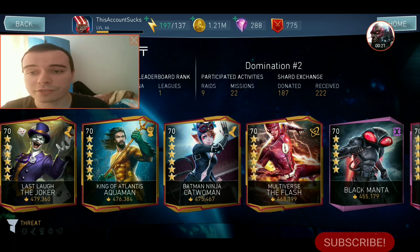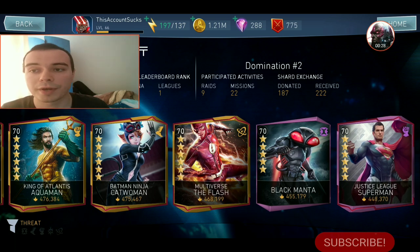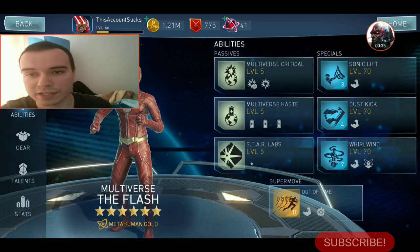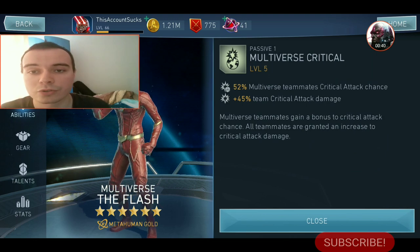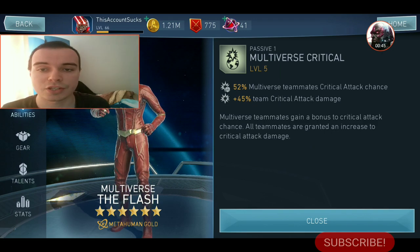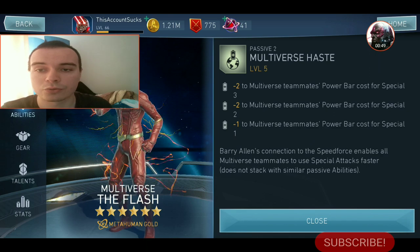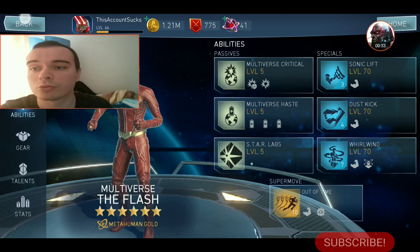So first of all, let's talk about what a support character is. A support character is a character that has a passive or something that will benefit his entire team. For example, there's Multiverse The Flash, who is going to have two passives that benefit multiverse characters: Multiverse Critical, which gives multiverse teammates and himself some critical attack chance and critical attack damage, and Multiverse Haste, which reduces the cost of multiverse characters' abilities by a few bars of power.